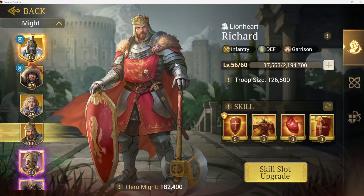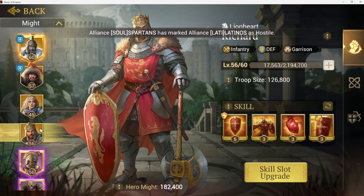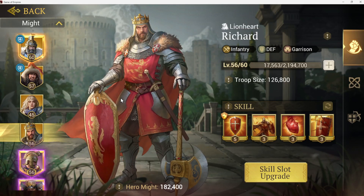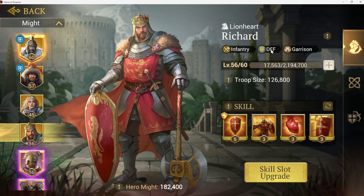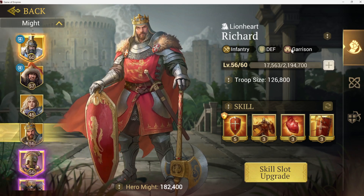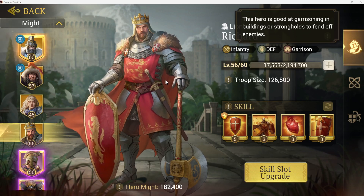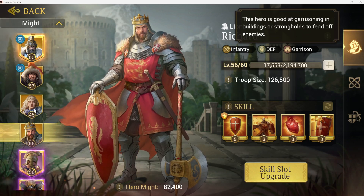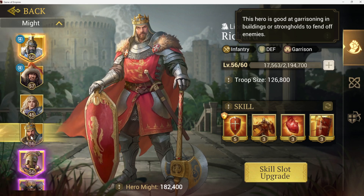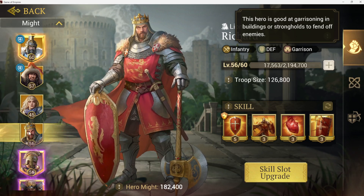My best one that I have is Richard, one of my legendaries. There are a couple legendaries — Alexander is obviously a big one as well. These guys are really, really good at defense. Richard's really good at defense and garrisoning — holding up your buildings, holding up the temple, whatever it might be that you're trying to work. The thermo events are another big one where defense or garrisoning is a big deal.